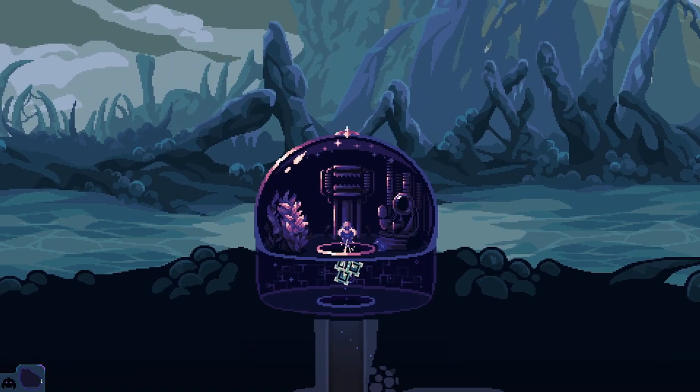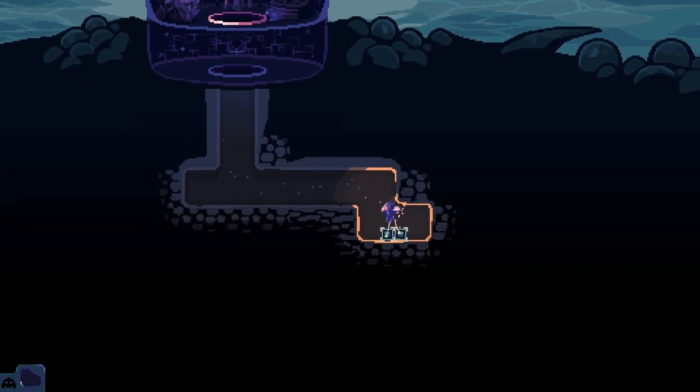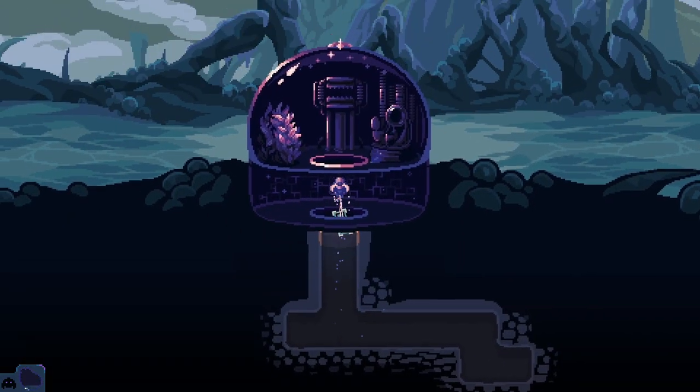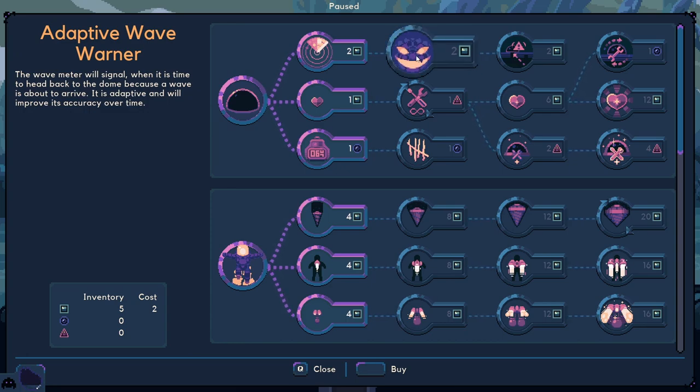Just like riding a bike - bring them in, zoom back down really quickly. I think four gets you the next upgrade thing - that's correct. What the heck is that? Adaptive wave warner - the wave meter will signal when it is time to head back to the dome because a wave is about to arrive. It is adaptive and will improve over time - like an AI telling you what to do and when to do it, sounds good.